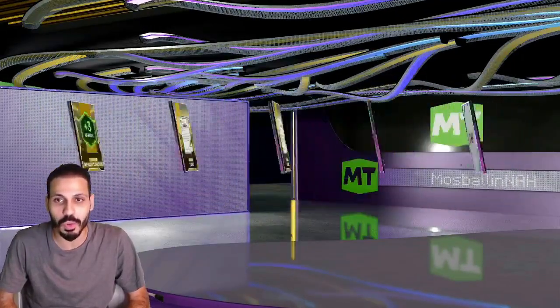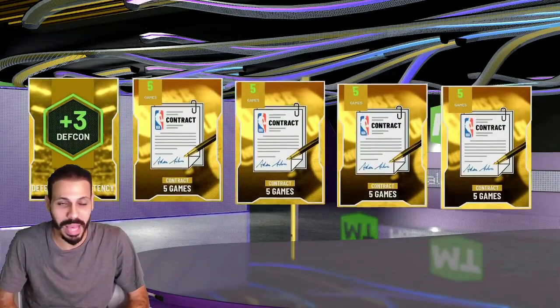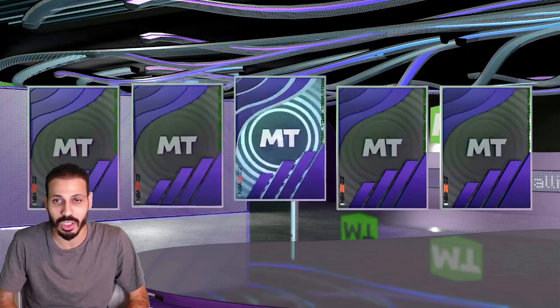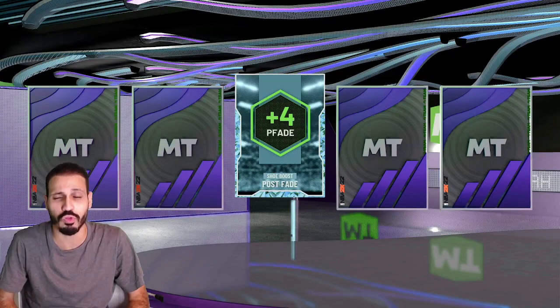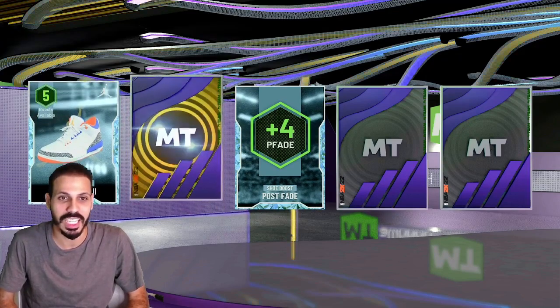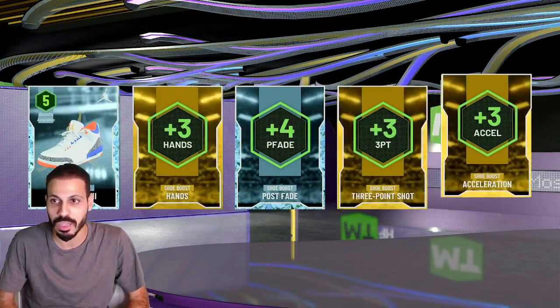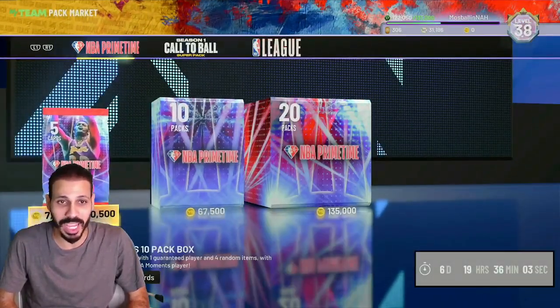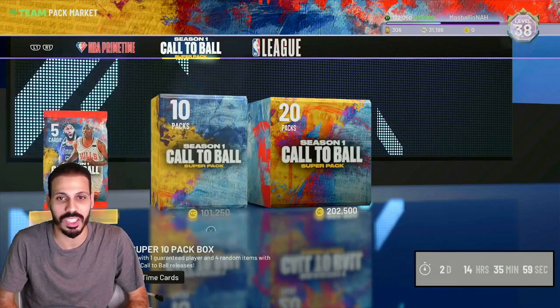We got a bunch of gold boosts — whoa, mad contracts! Nice, I needed contracts, contracts are so hard to come by. One of these might be a shoe — we get Post Fade and we get some Jordans. We also got a three-point boost, okay we'll take that. I wanted to open another limited but they expired.